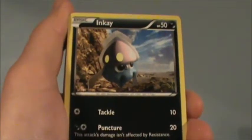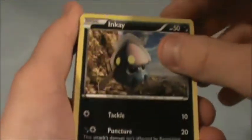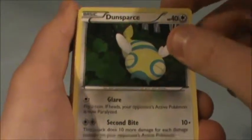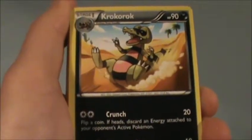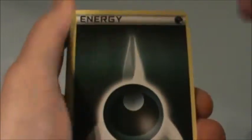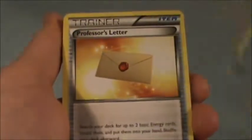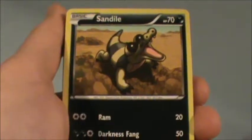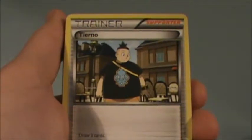We got Lilipup, Sandile, and K... and now a pure dark type — I think it's Dustbear or whatever you guys pronounce that. Crocoroc — yeah, Crocoroc — and also a Ground and Dark type. Excuse me, and a Herdier.